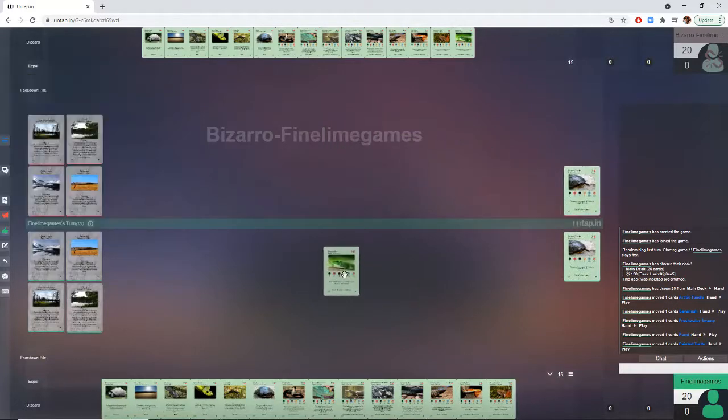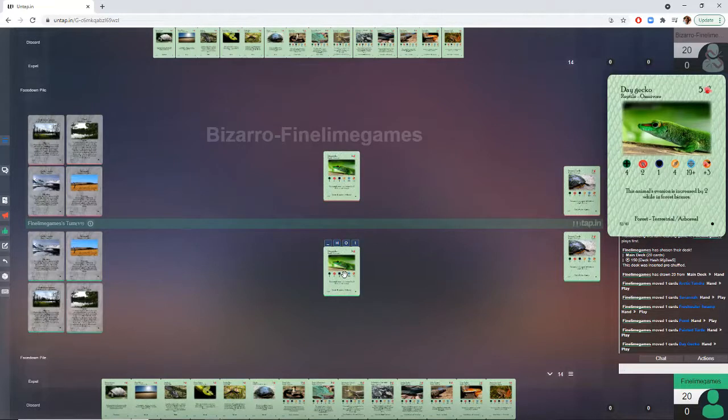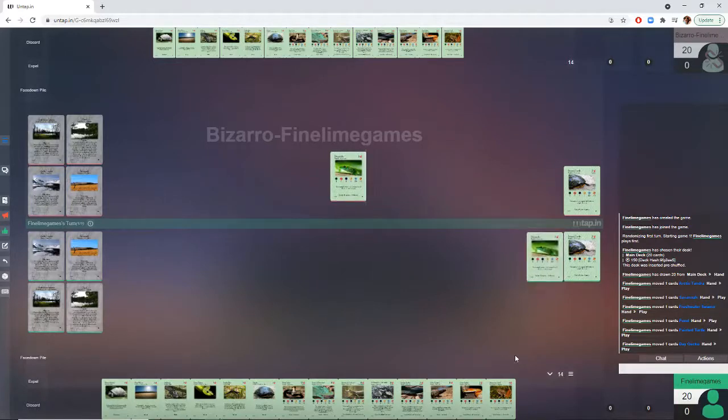Next we have the Day Gecko — 5 cost, forages for 3, so bog standard in that regard. 4 health, 2 attack, 1 defense, pretty standard across the board. Pretty slow at 4 speed. Its evasion is increased by 2 in Forest Biomes. It doesn't have great evasion to begin with at 19+, but at least you get it down to 17, giving you a 20% chance of evading. A very standard forager for the Reptiles and Amphibians.